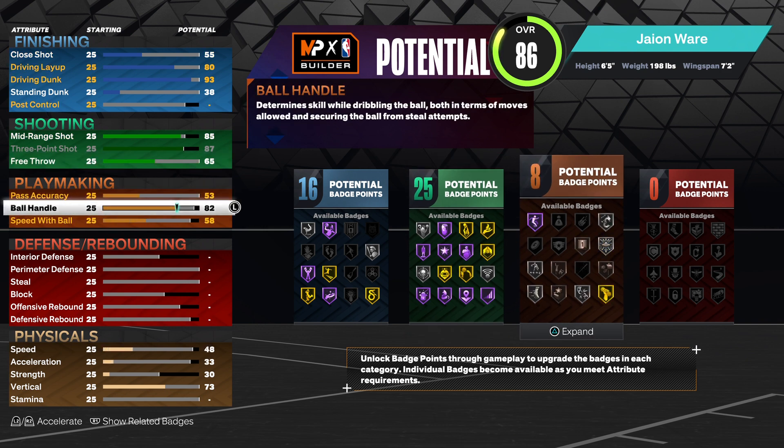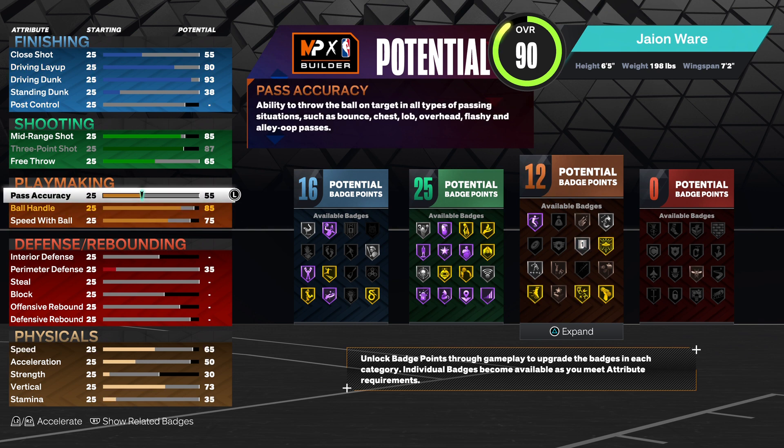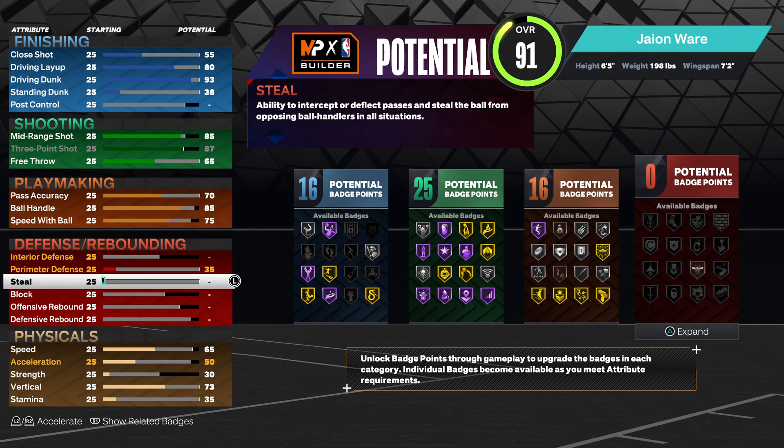For playmaking, we're going to go up to an 85 ball handle, 75 speed with ball, and we're going to give them a 70 pass accuracy.